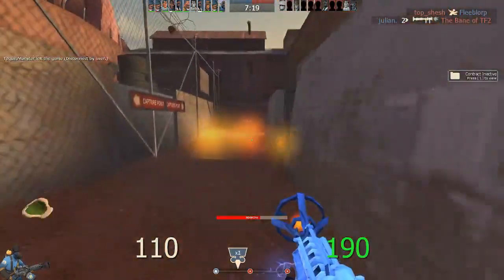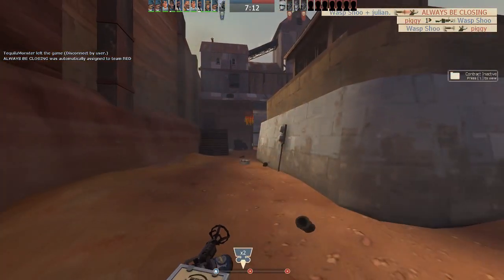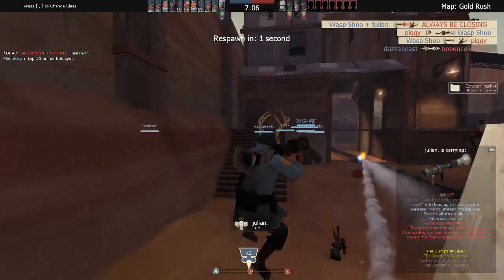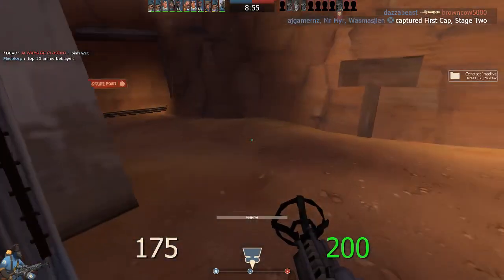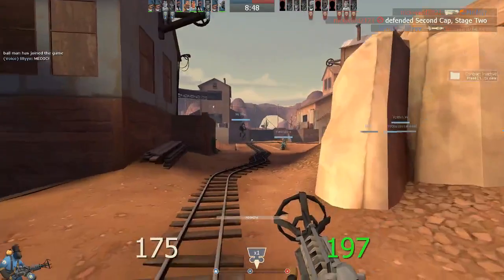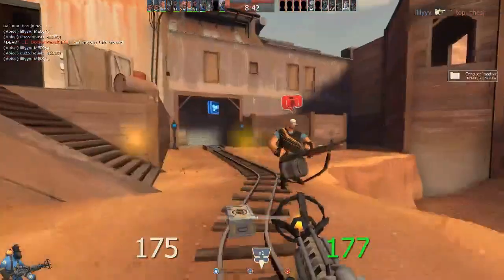He almost got me — he knew what I was doing. I'm going to get away from spawn; I don't want to be spawn camping, although I have been guilty of that on occasions, but I try not to. Just burn a couple and get out of there. Our Med's in trouble — he's got a spy on him. Looks like the heavy cleaned him up.